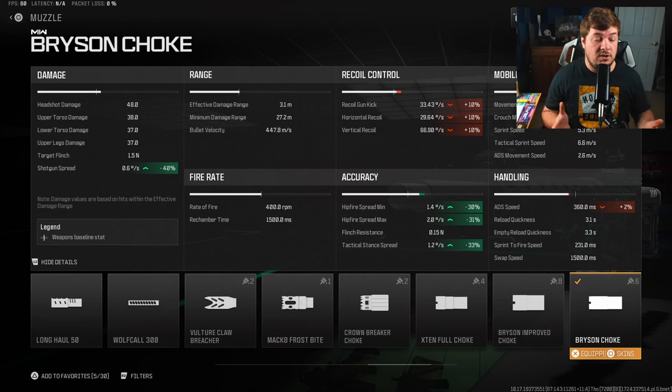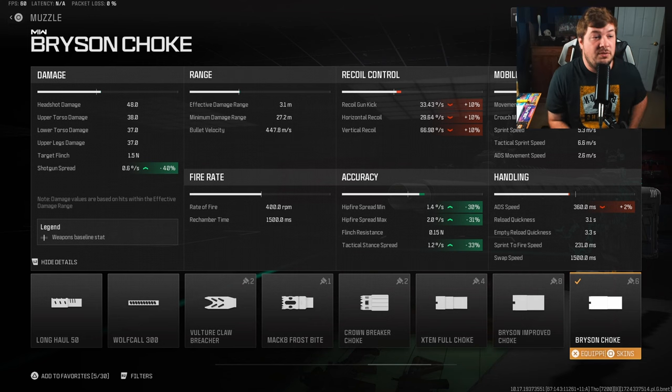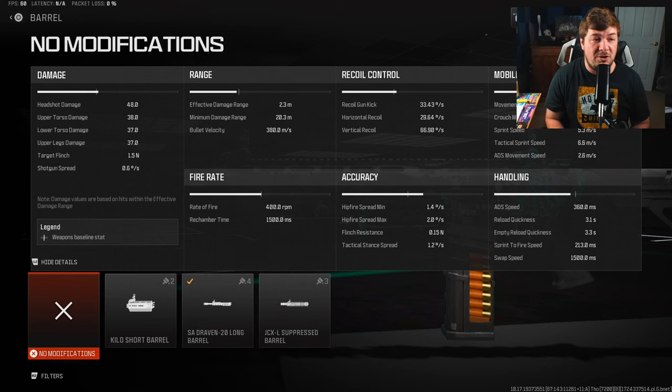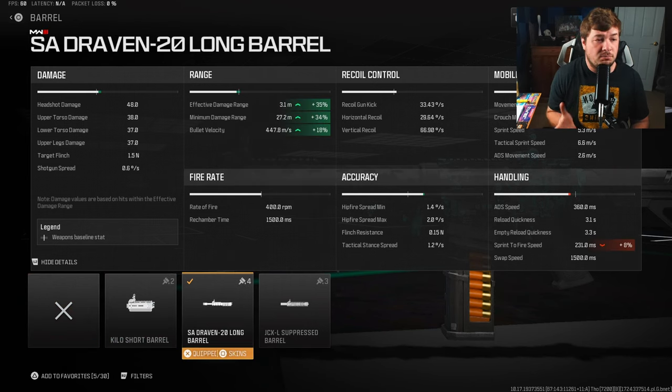For the muzzle you're gonna want the Bryson Choke to maximize tactical stance spread. You also get shotgun spread improvement overall, but it's another tactical stance attachment that makes it extremely easy to be accurate with. The last thing to cover is damage range — because we lost some, we needed to increase it with the SA Draven 20 long barrel, which increases it by 35 percent. Without it you're down to 2.3 meters, which is quite bad, but the SA Draven puts it back on par with the rest of the shotguns.